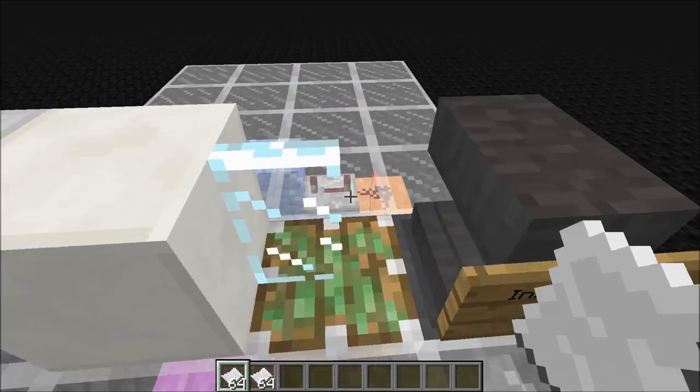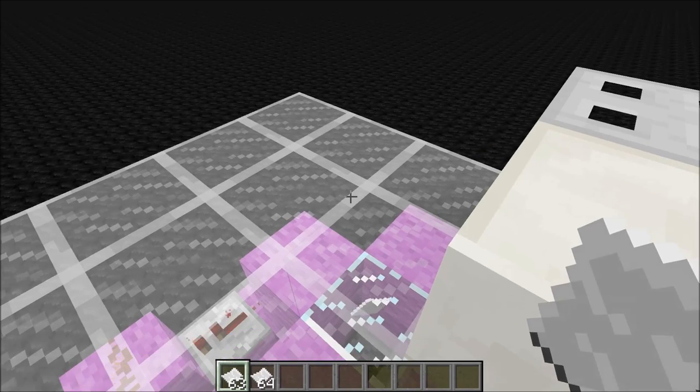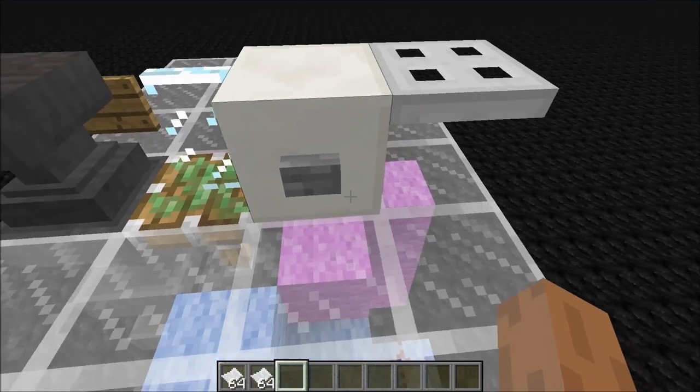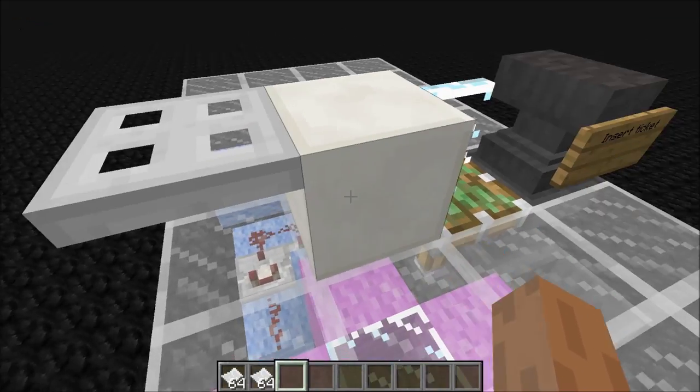To use this contraption, all you need to do is throw down a ticket here. The thing will go down. You grab your ticket and you head out. Then when you want to go back out, you just hit this contraption. This is a trapdoor and you can go out.